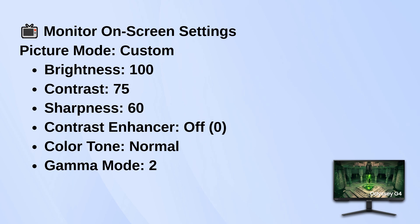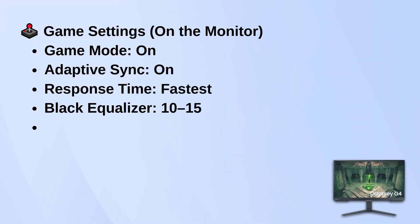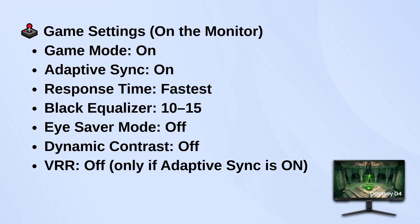Now jump into the gaming section of the monitor menu. Turn game mode on — it unlocks all the performance features. Adaptive sync should be on if your GPU supports it. Set response time to fastest to reduce ghosting. Black equalizer between 10 and 15 is great for spotting enemies in darker scenes. Turn eye saver mode off if you want the full brightness and color. Also turn off dynamic contrast and leave VR off if adaptive sync is already on.